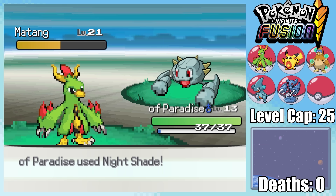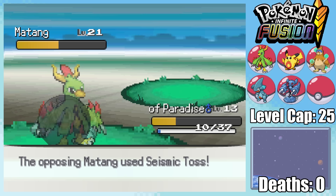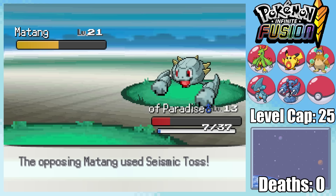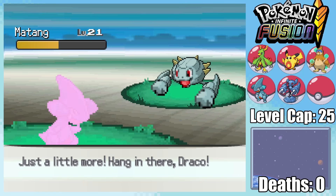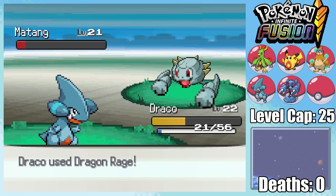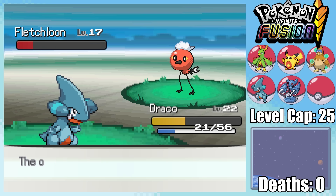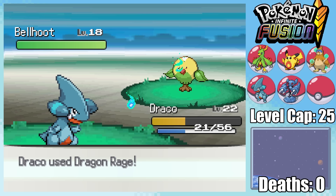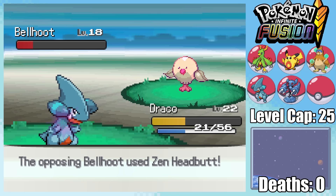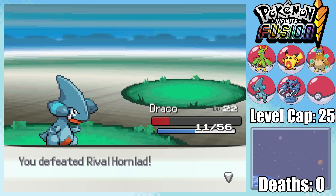My Birds of Paradise are unfortunately a bit underleveled since the early game grinding takes so much time — time that would have been well spent, since the alternative I'm facing is losing my starter. Our Birds did do some good work with that Nightshade though, since Matang is now in range of being taken out by a single Dragon Rage. All we have left now are three Pokemon at incredibly low health, but I end up lucking out since Hornlad's last two Pokemon are pretty pathetic. We ended up making it through, but just barely.